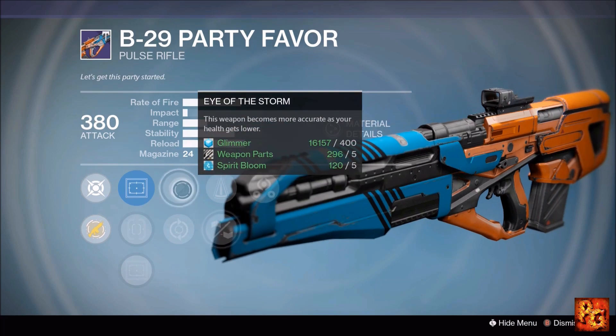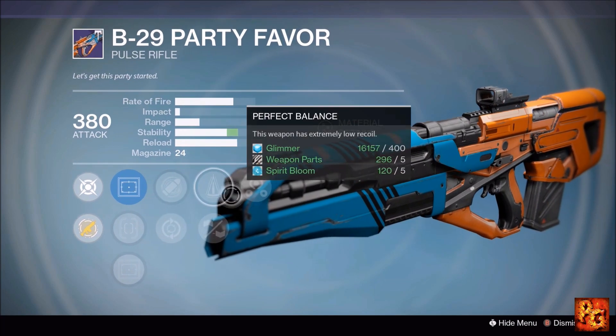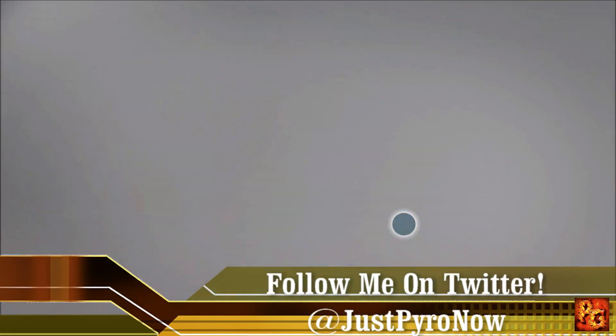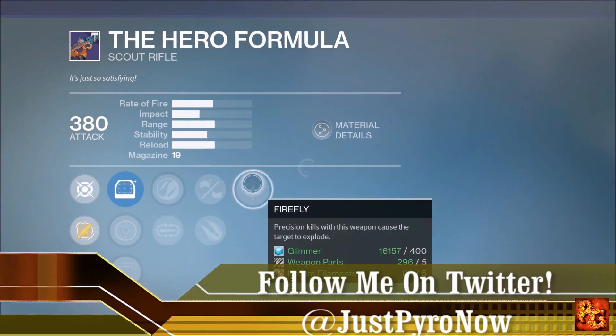Next up, the B29 Party Favor pulse rifle. This one comes with Third Eye, Perfect Balance, Appended Magazine, Eye of the Storm, and Feeding Frenzy. A couple of okay perks, nothing special. I'm going to say pass on that this week.